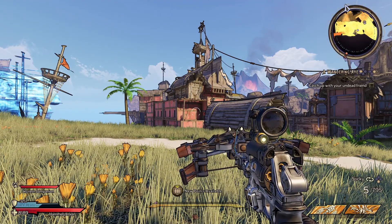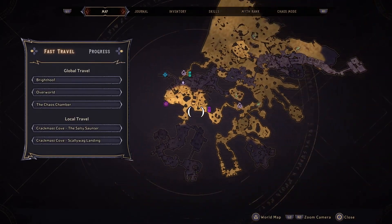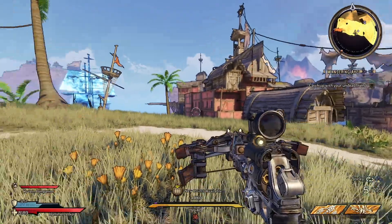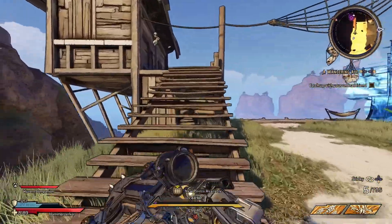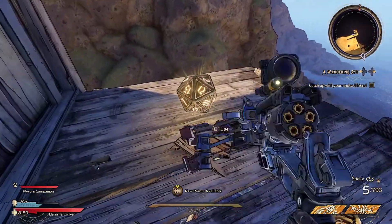There are a few dice in this city area that you just unlocked. Your first is all the way up on the left-hand side — there is this lone house. Break these boxes, go around the back, and your dice is on the balcony.